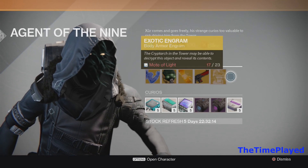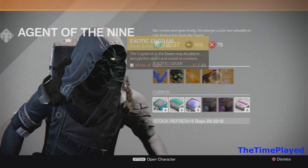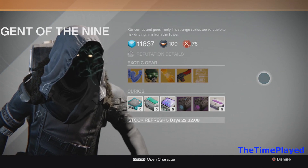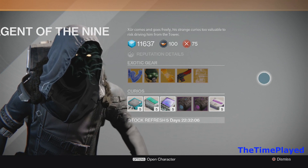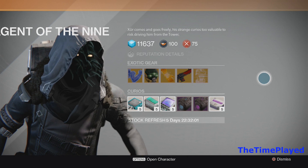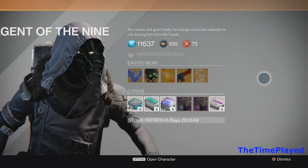He's located right here and he sells exotic weapons and armor for different classes as well. He also has upgrades for your sparrow if you want to upgrade the speed and customize your sparrow — make your sparrow look like a badass.